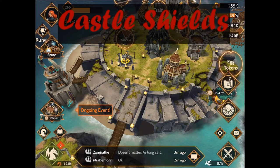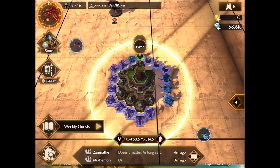Hello everyone. There have been some questions and confusion about shields on castles in Atlas, so I thought I would go through a demonstration of exactly what the shield is there for and why you do not want to let it bubble all the time.